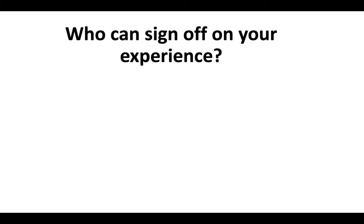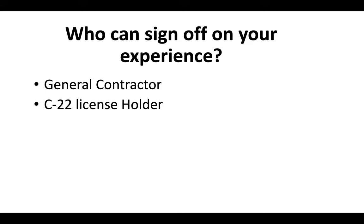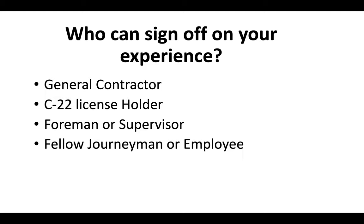Who can you use to sign off on your asbestos experience? You could use a general contractor, a contractor that holds the C-22 license, a foreman or supervisor, a fellow journeyman or employee at a company you've worked at within the last 10 years, or in some cases even a business associate. For a deeper look at how to fill out the application, check out our website — you'll see the link in the description.